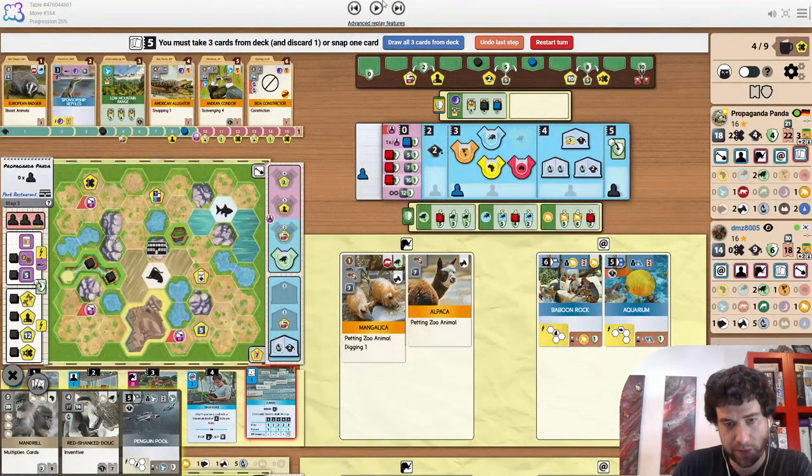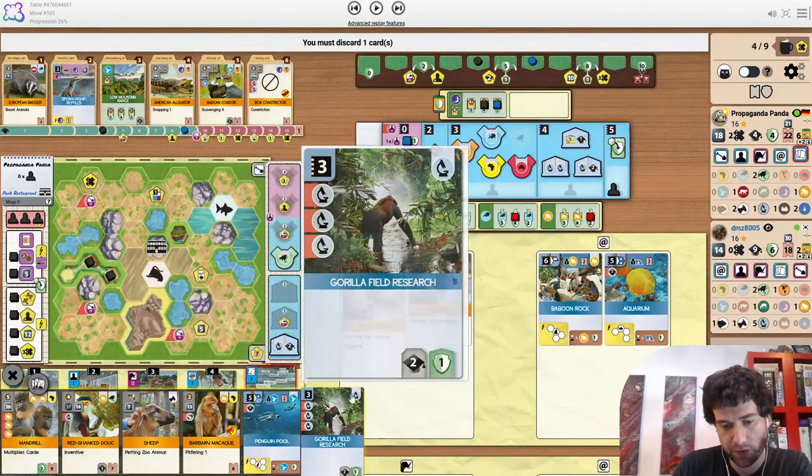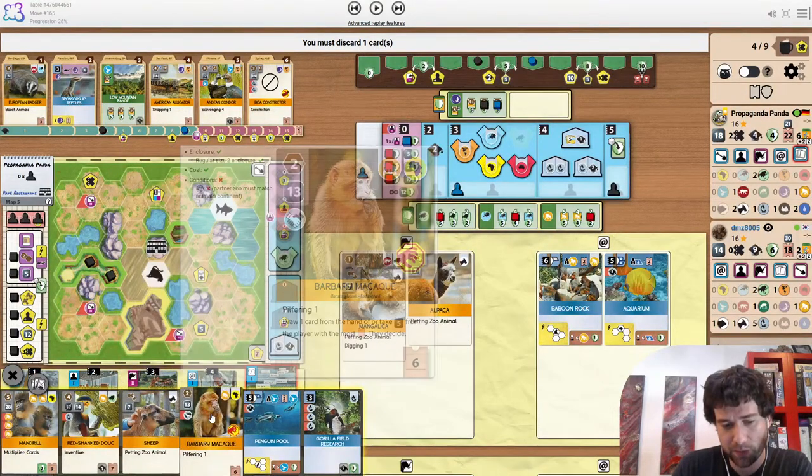I'd snap up low mountain range here. Guess rewarded not for doing so though. Denying this from the opponent is pretty big, as well as getting third petting zoo and the primate.